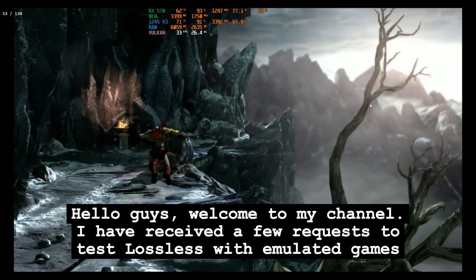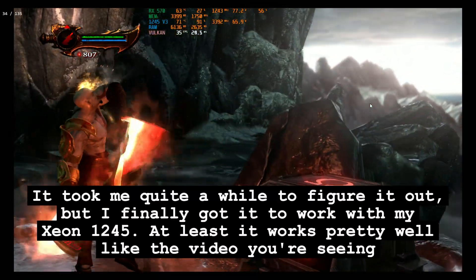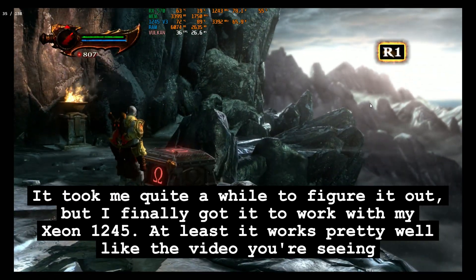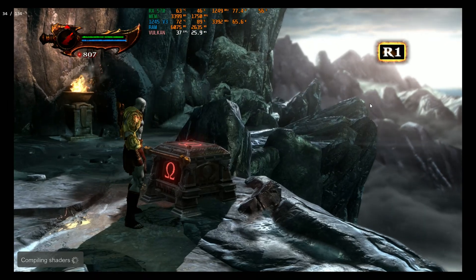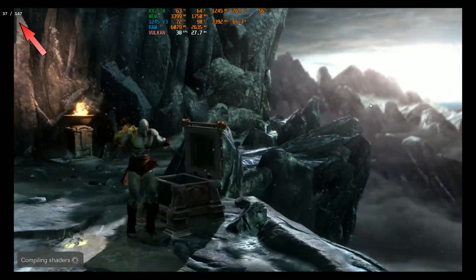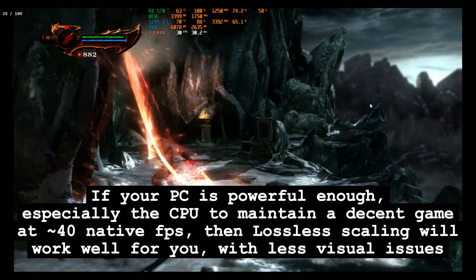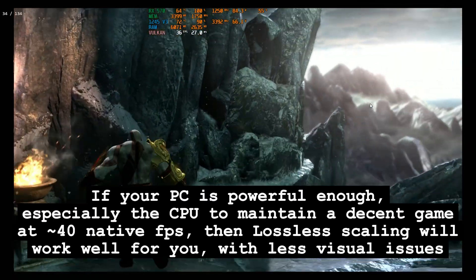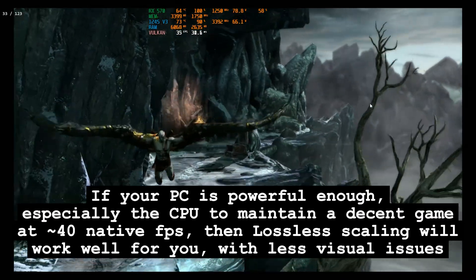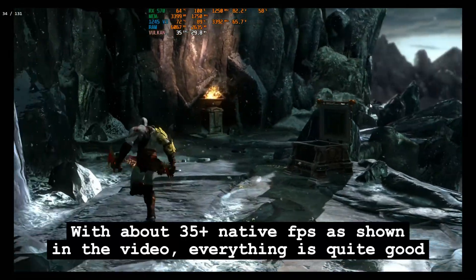Hello guys, welcome to my channel. I've received a few requests to test Lossless Scaling with emulated games. It took me quite a while to figure it out, but I fully got it to work with my Xeon 1245 — at least it works pretty well as shown in the video. I'm using x2 mode and getting around 120 FPS from 3x native FPS. The game is also very smooth. If your PC is powerful enough, especially the CPU, to maintain a decent game at approximately 40 native FPS, then Lossless Scaling will work well for you with fewer visual issues. With about 35+ native FPS, everything is quite good.